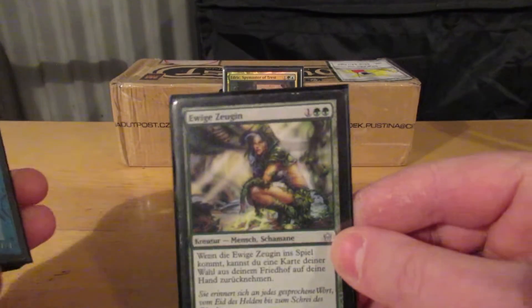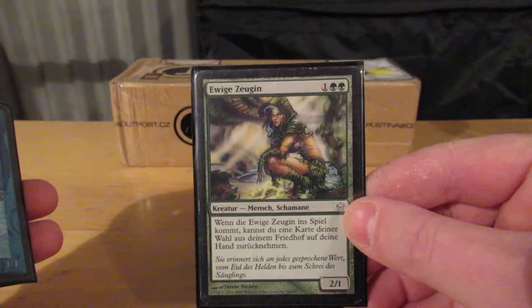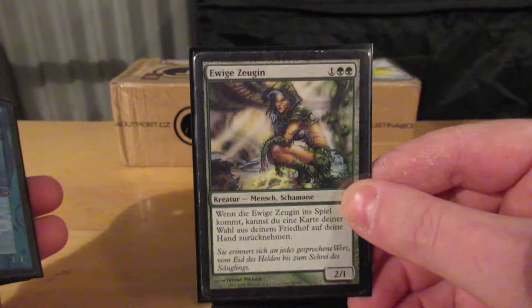This is how I play Nedrick. Eternal Witness — returns a card from my graveyard to my hand. Part of the resilience of the deck.